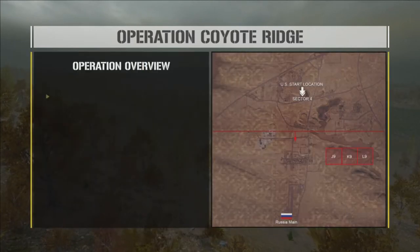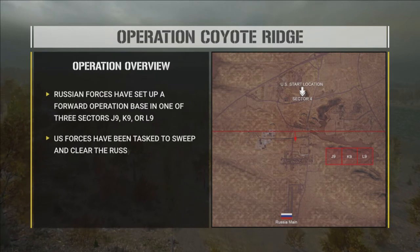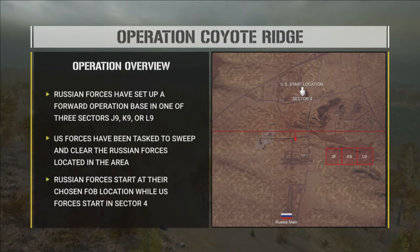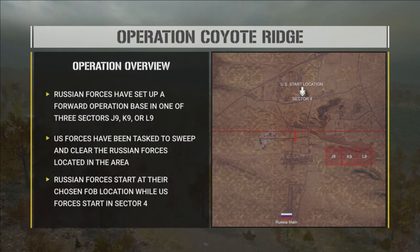The Russians get two automatic riflemen, one grenadier, and one medic per squad as well. They'll be able to place a FOB anywhere along Coyote Ridge within three given grids, and they get two logy jumps to dump and use to supply. That's all they get as far as logistics go.